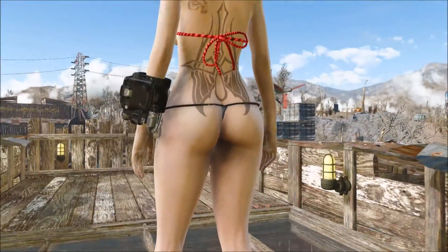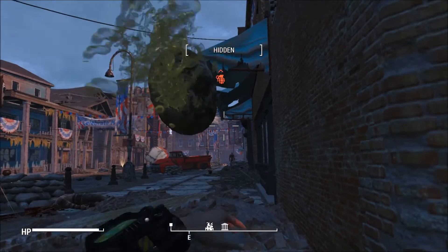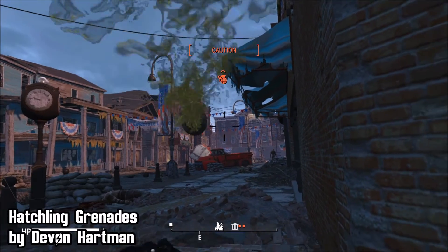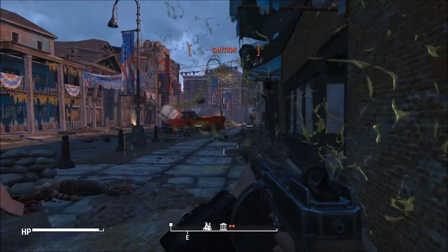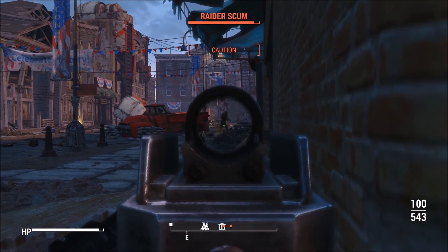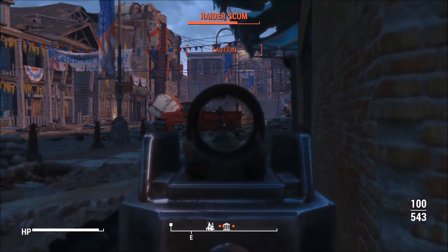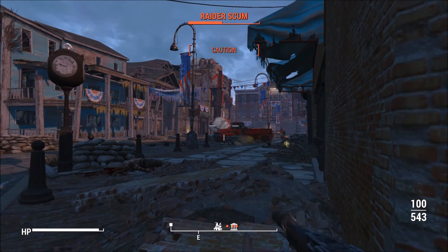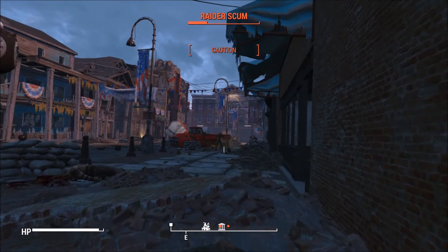Next up we have a mod that aims to balance the playing field, so to speak, and that is Hatchling Grenades by Devon Hartman. What this mod does is exactly what it says on the tin — it adds grenades that allow you to spawn mirelurk hatchlings that fight for you. To get these, you go to the entrance to Vault 111 where there's a crate with a load of them in it. You can fight back against those pesky crabs with their own babies — a middle finger to the Mirelurk Queen.